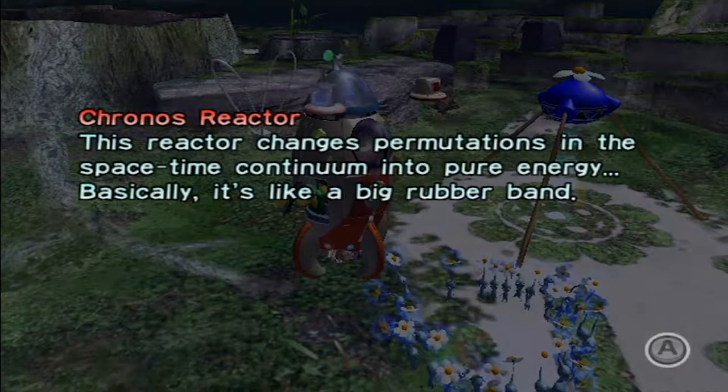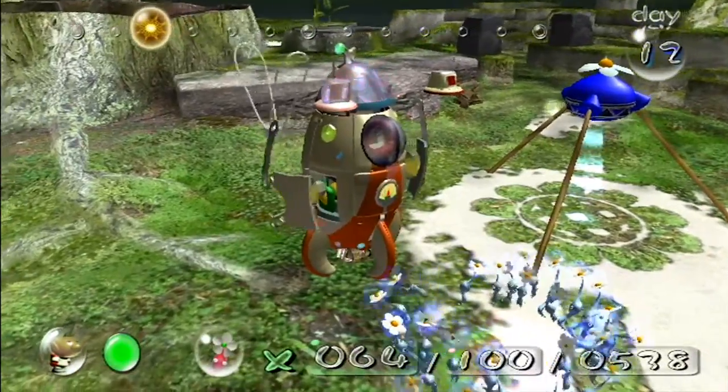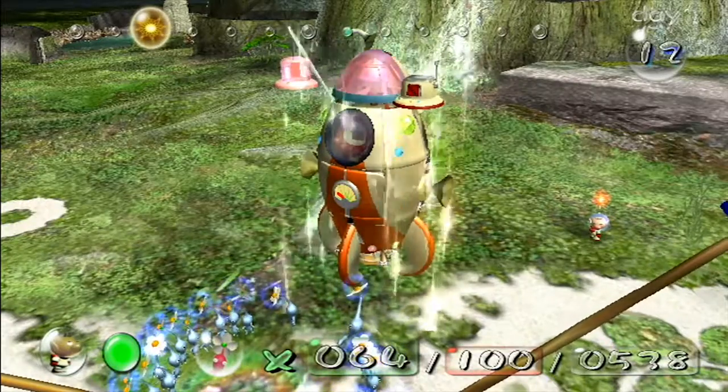I guess we could kill the Wallywogs. There's probably some enemies in a part I haven't ever explored. But anyway — yep, that's all the parts in Distant Spring, giving us one last area to go to.